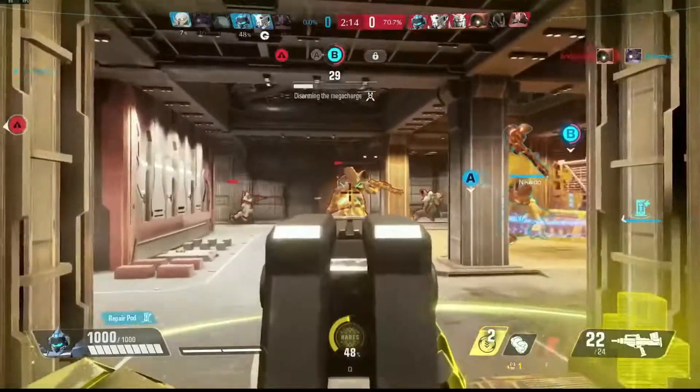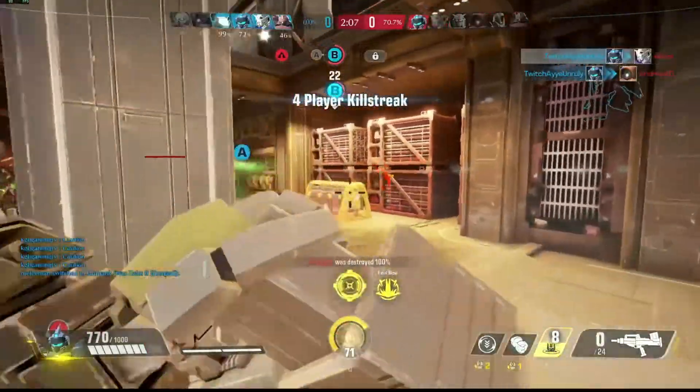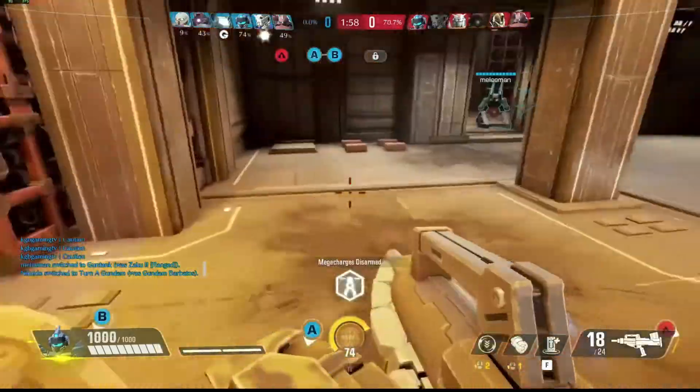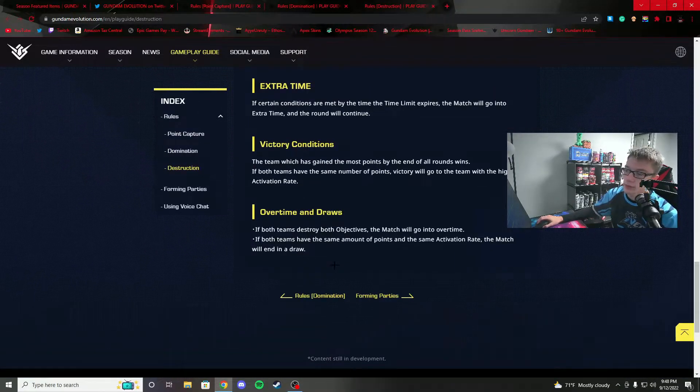There are multiple ways to win and lose in Destruction — if the enemy plants and holds the objective it gets very sweaty. Spawns place defenders close to the objective, making it harder for attackers to deal with respawn waves, but if you hold the point and get the detonation off, the advantage swings. Victory conditions: the team with the most points by the end of each round wins. If tied, the team with the highest activation rate (most bomb plants) wins. If both teams destroy both objectives and tie on activation rate, the match ends in a draw.